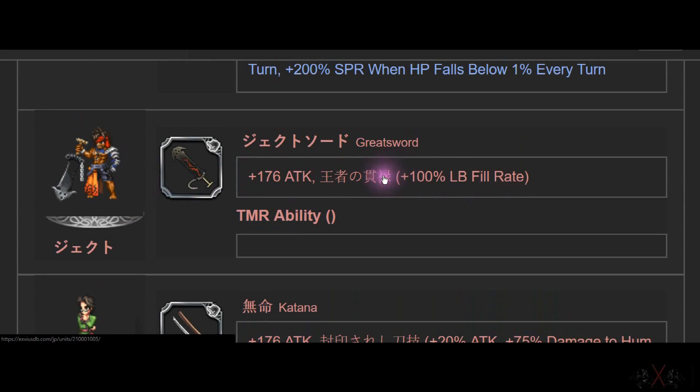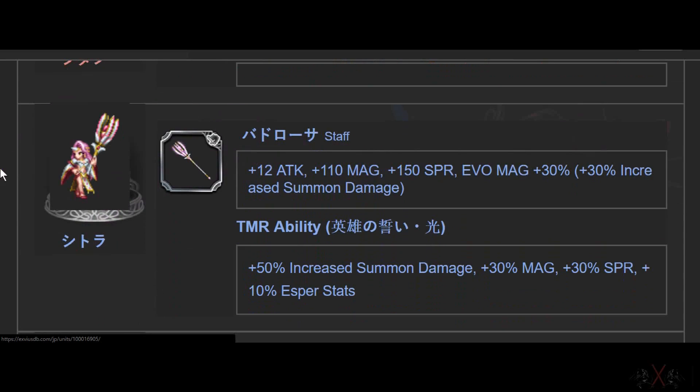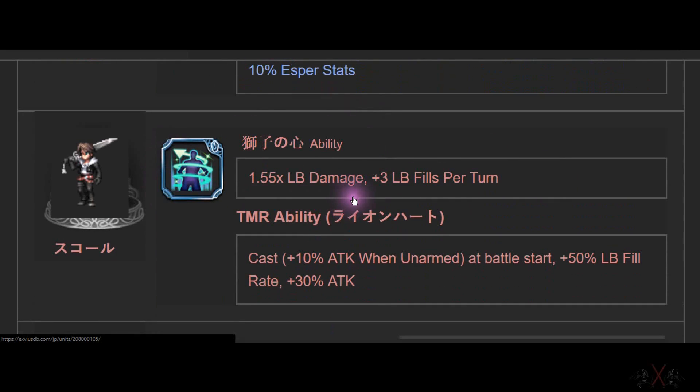Next is Jade — father of Tidus. Greatsword with 176 ATK and Limit Burst Spirit 100. Then another Katana at 16 with Human Killer. Then Sitra — she has 110 Magic and Spirit. Ewom equation, 30%, summoner passive. Then there's a scroll — our first 7-star in Japan — with Limit Burst fill and 3 Limit Burst. This works really well as a Limit Burst support to then do a finisher with Ang, Exilean, Jake, Lost Whale or whoever.